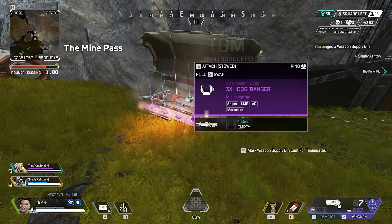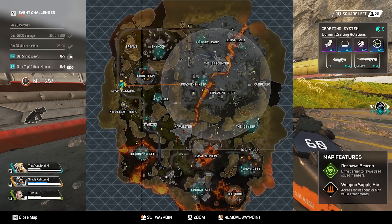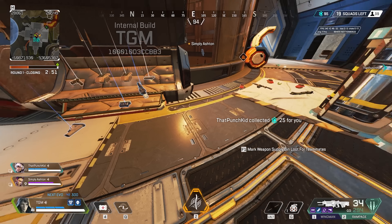The great thing is, these new bins will appear on the map. So if you're playing an Assault legend, you can choose to loot from them as you rotate through the map, and this ensures you and your entire team are kitted up.